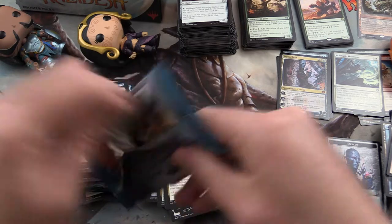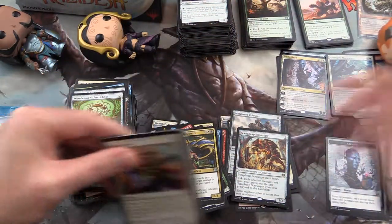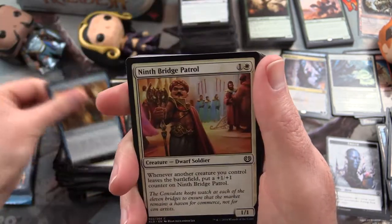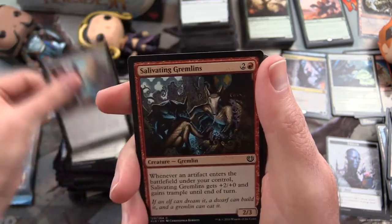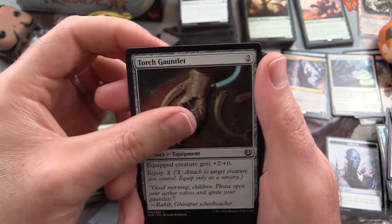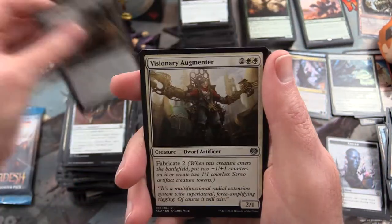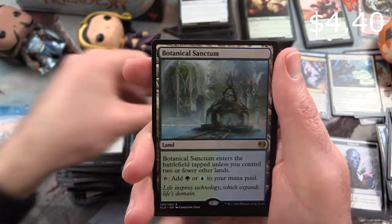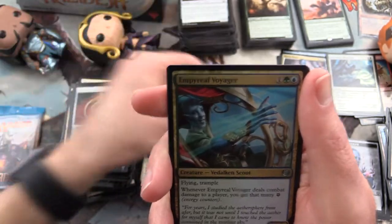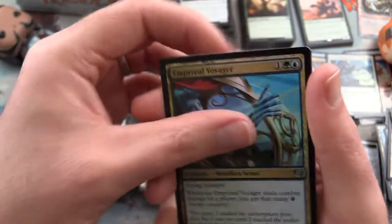Last two packs - where's our Chandra? Come on Chandra, where is it? Is it in here or is it in there? Fingers crossed. Built to Last, Hijack, Select for Inspection, Ninth Bridge Patrol, Live Fast, Salivating Gremlins, Workshop Assistant, Hunt the Weak, Torch Gauntlet. Uncommon is Sky Whaler's Shot. Boom Up Bizarre Barge, Visionary Augmenter, and Botanical Sanctum is the rare - another one of these dual lands, pretty handy, I think they're worth a few bucks. And a Foil Imperial Voyager - lots of foils in this set.